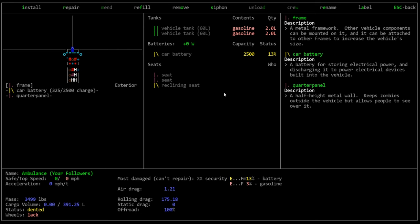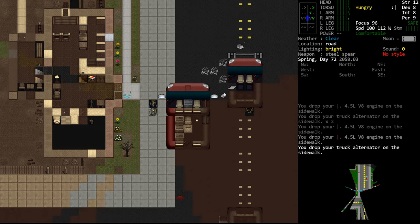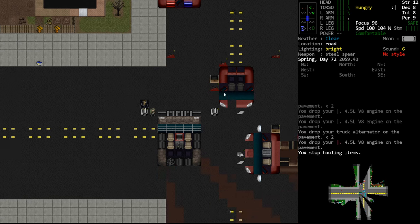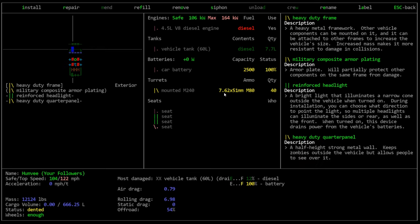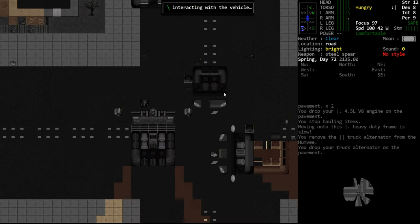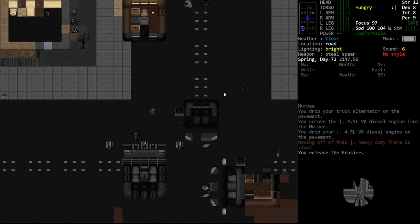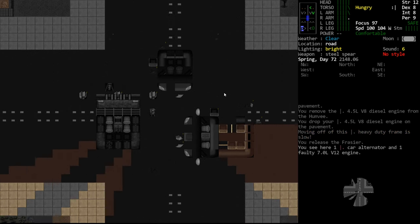Installing this requires Mechanics 3, so we do have the skills required. We're going to haul this over here, drop it right there, and remove the engine currently in our vehicle along with the alternator. We already had a good truck alternator. Then we ran out of light, so we're not going to be able to install this right now and will have to leave it here. You cannot do vehicle work at night.